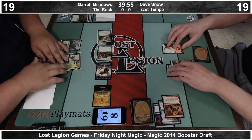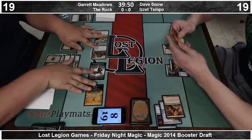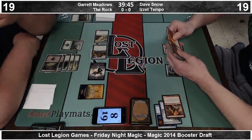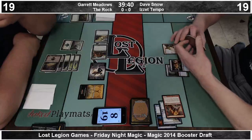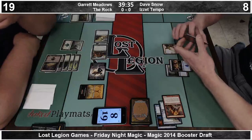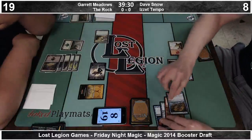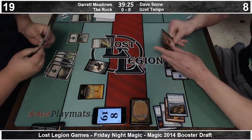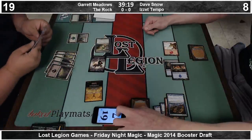Dave's going to take a ton of damage here. Enlarge gives a plus-seven, plus-seven — it's a Trampler and it must be blocked. It's a function of release day drafts: it's very difficult to figure out what all the cards do. Brindle Boar comes back on top of Garrett's deck. You're still going to take three here from the attack from all the 1-1s.